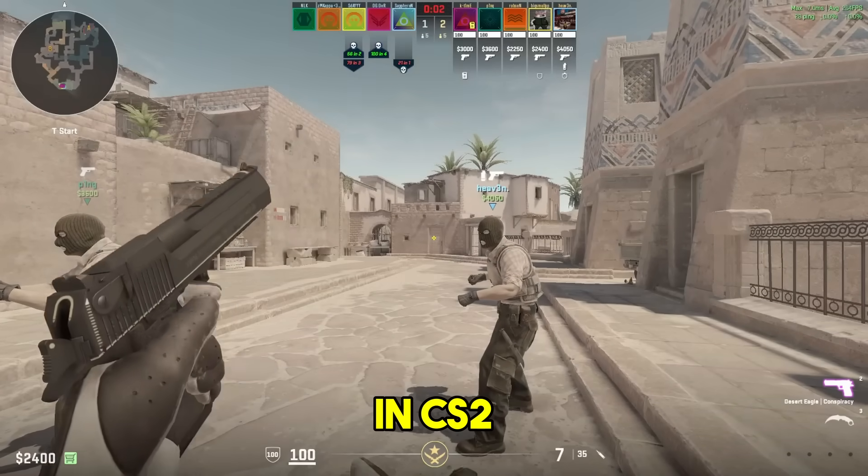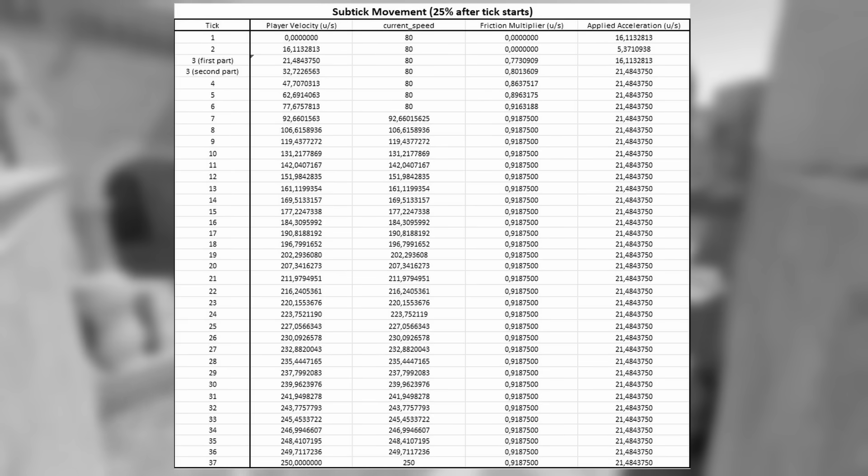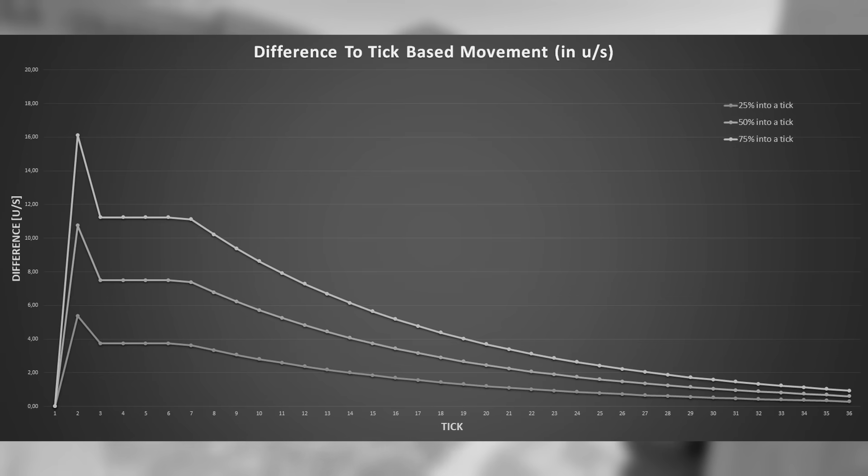Subtick and movement in CS2 are not a good combination. Last time, we demonstrated how sub-tick based movement is always lower at tick boundaries, which might offer a possible explanation for why movement in CS2 feels sluggish and like you're stuck in mud.